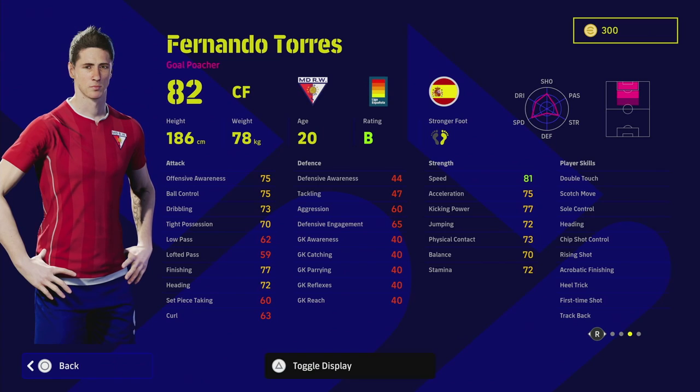The thing about Torres is that he's going to be kind of your all-rounder — kind of like PES 18 Cristiano Ronaldo, where he didn't have the blistering pace but he had everything else, including the finishing and the positioning. His offensive awareness is going to make this card key. We have two builds of him.